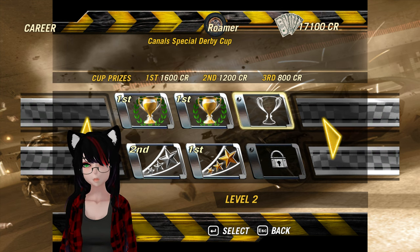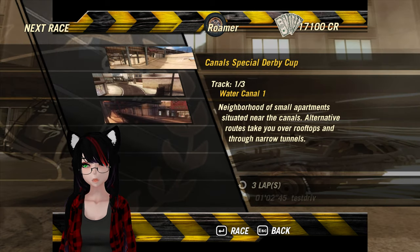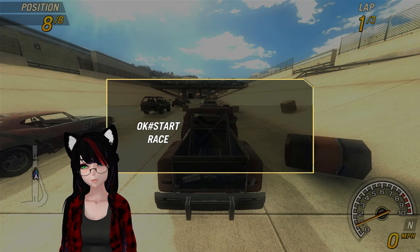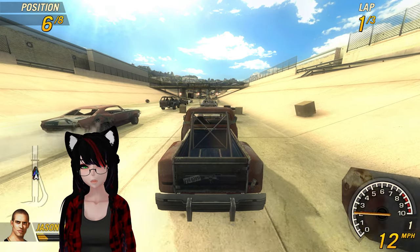Level two is what we're in right now, apparently. Let's see how the truck does. We only have three tracks this time, and I do have a record on this one — that's neat, so that's what that little clock icon means. Track one of three, Water Canal One. I've already raced on it. Alright, let's see if I remember how to play this game.